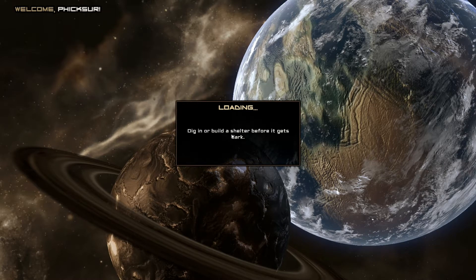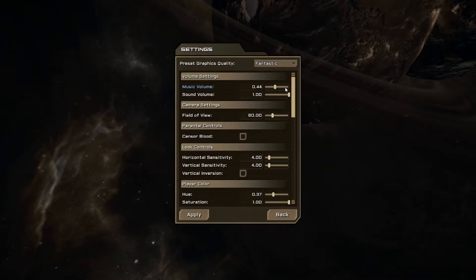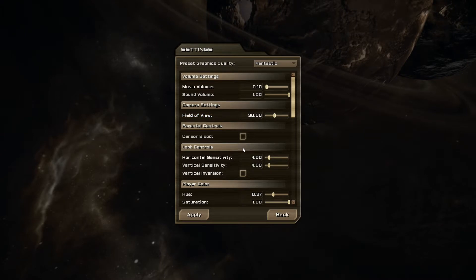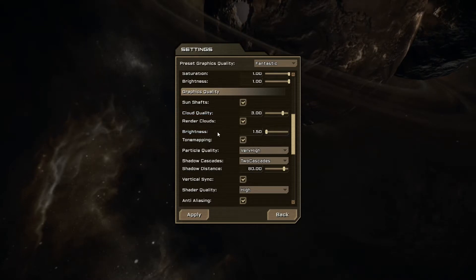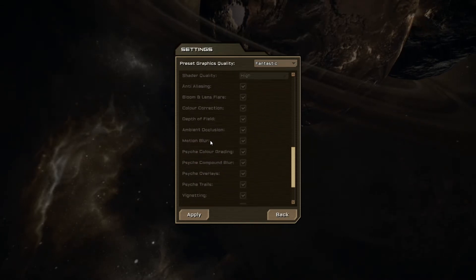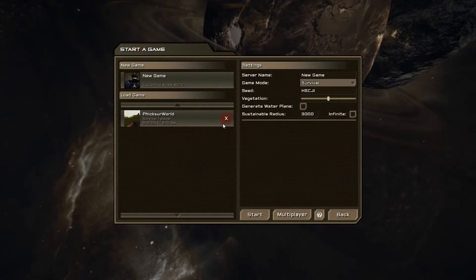The game says to dig in or fill the shelter before it gets dark — that's generally a good rule no matter where you go. The music is very loud. Let me adjust the field of view to 90 degrees and check all the controls. I've got all my quality settings set up, and I'm going to turn up the brightness for you guys. Let me try brightness at three and see if that's doable.